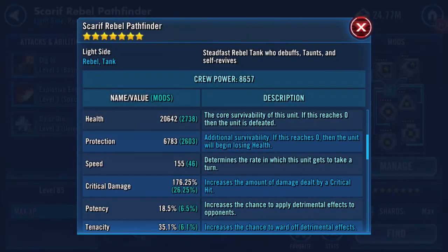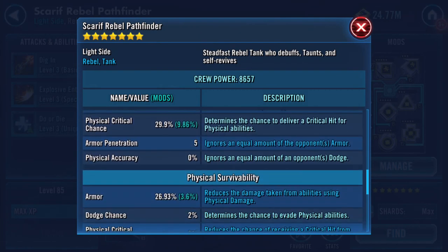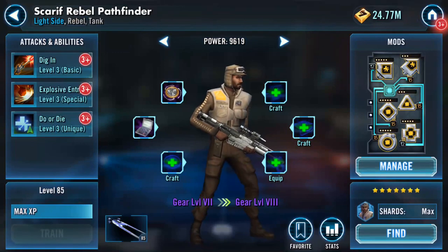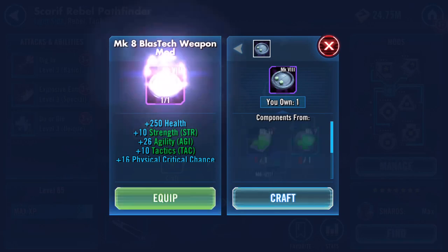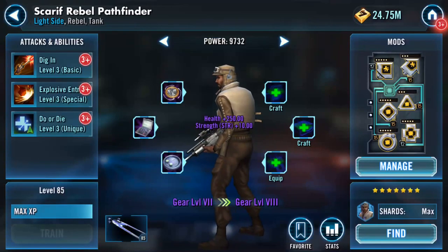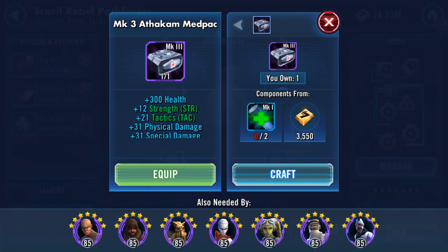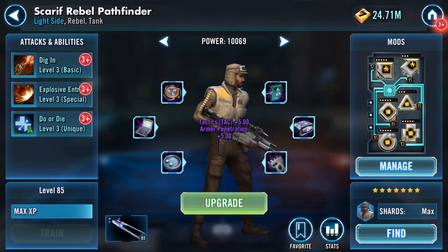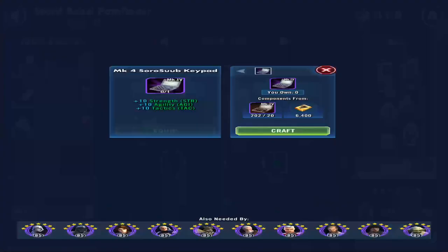So this is where my Scarif is at the moment: 20,000 health, 6,700 protection. Physical damage and special damage are both around 1,485-1,490 - it's not often they're that even!